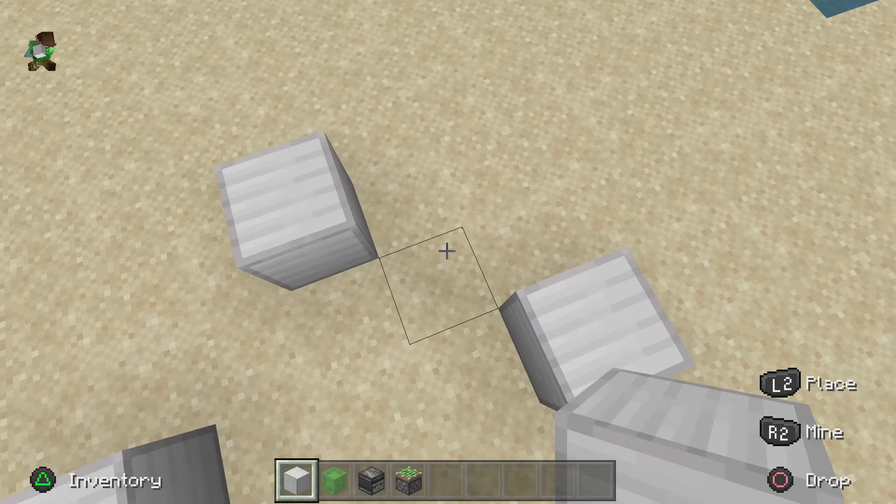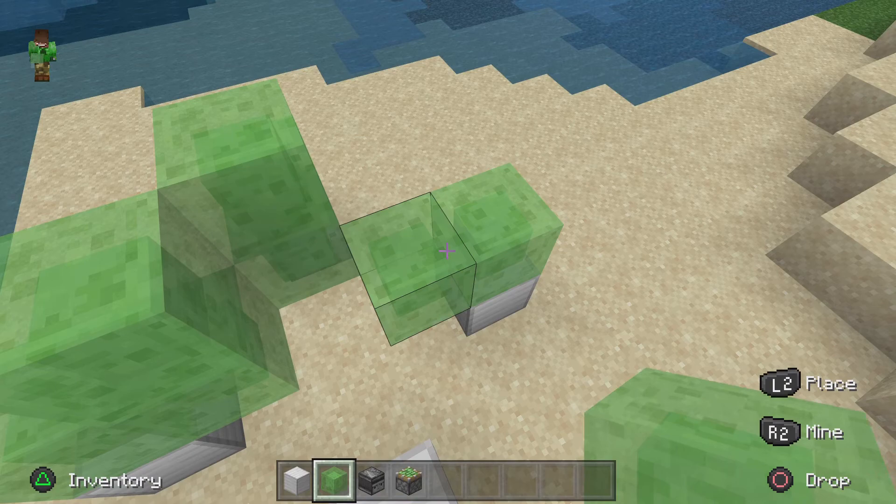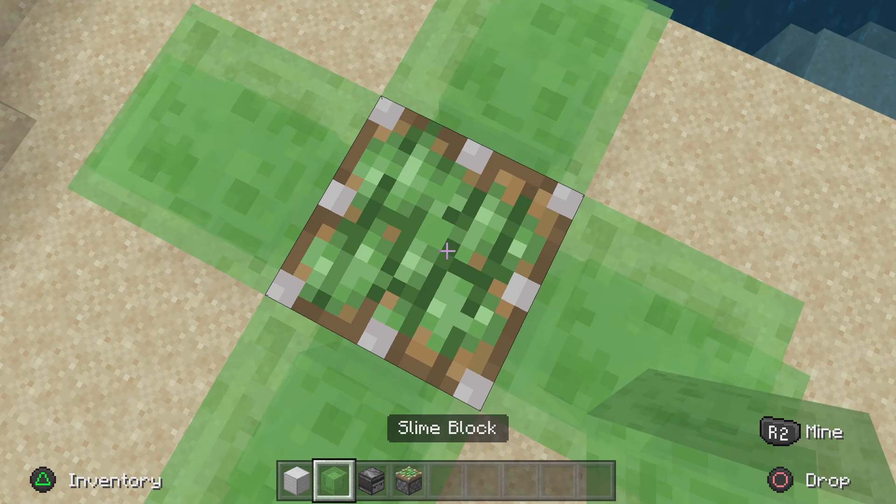One block away from each other, like it should be like this, and then place like stairs of slime on top of it, to make it like that. This is where this comes in.